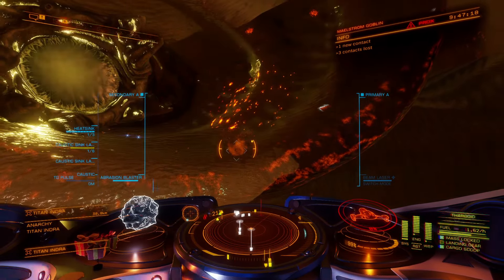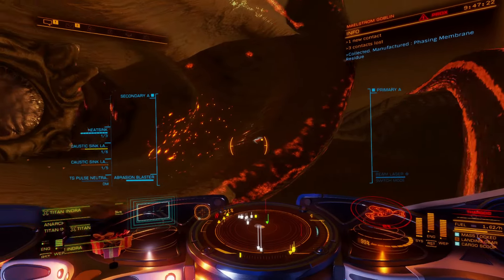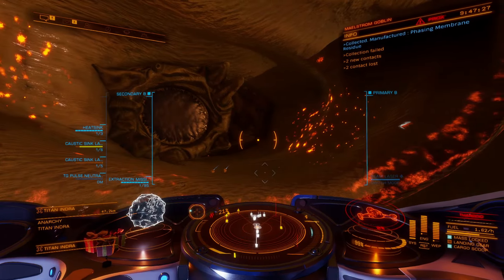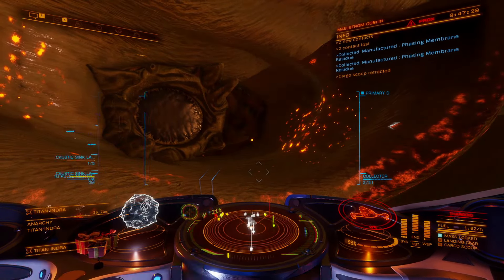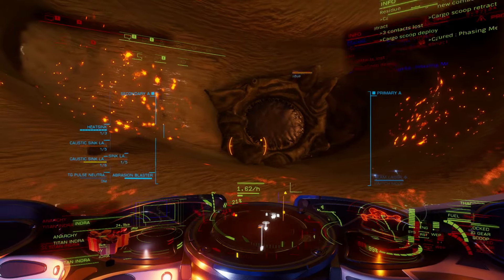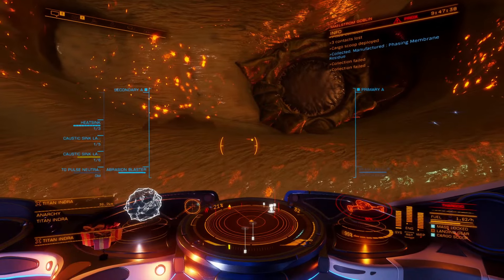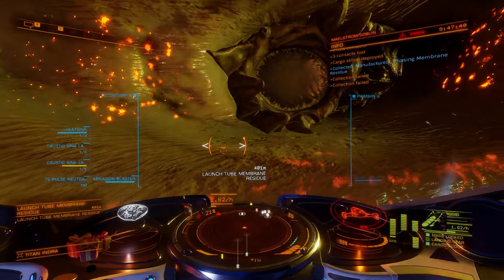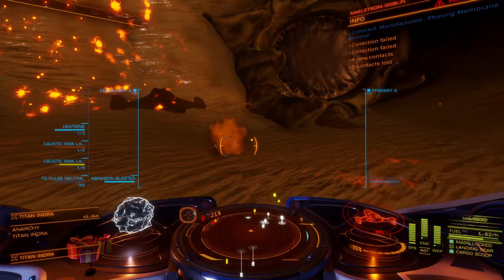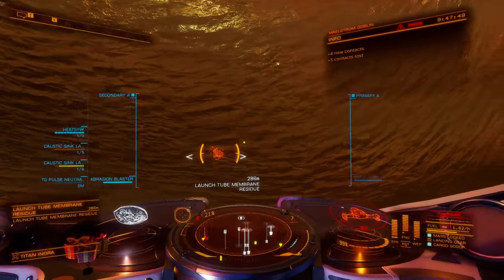Once you finish this, I'd probably prepare about an hour to get enough hardened surface fragments. To get the Ram Tah stuff you'll also need the caustic crystal from the Titan — one of my other videos deals with that. I'm just covering the stuff on the Titan hull itself. The caustic crystal you can get at any point, and the tactical core chip is a tricky one — there are other YouTube videos that deal with that one as well, so search for them. If you've got any questions drop them down below, and everything is in the description.